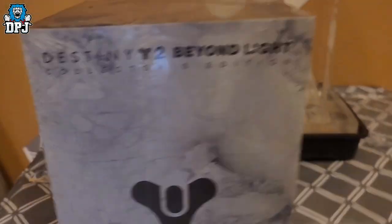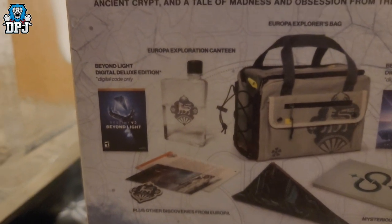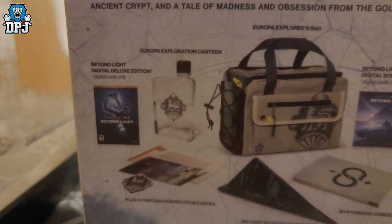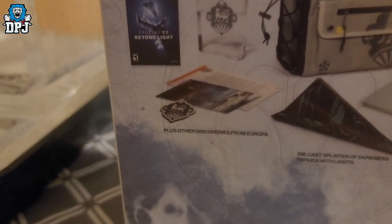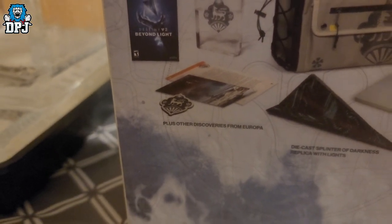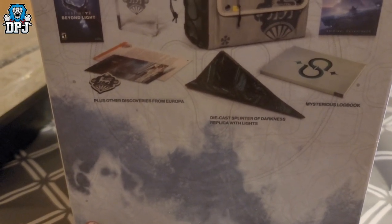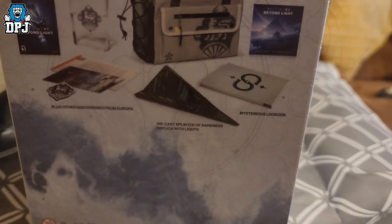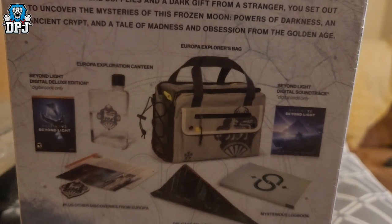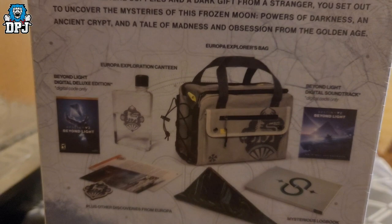A few shots of that, a few shots of this. So what do we actually get inside? These kind of things I'll just collect and keep aside. We get a digital code only, we get a canteen, plus other discoveries from Europa. A diecast Splinter of Darkness replica with lights — I might have to open this. We get a mysterious log book, a Beyond Light digital soundtrack, and a Europa Explorer's bag.